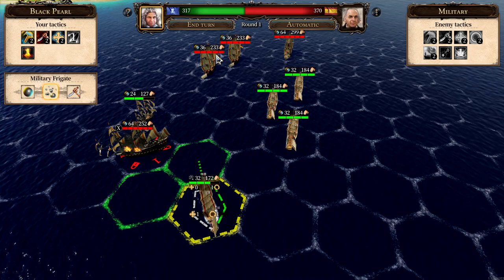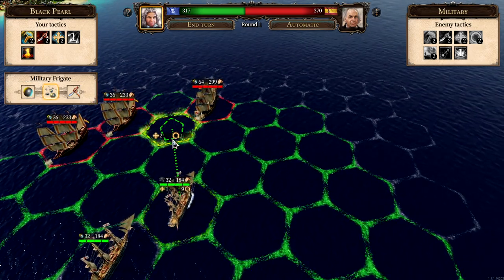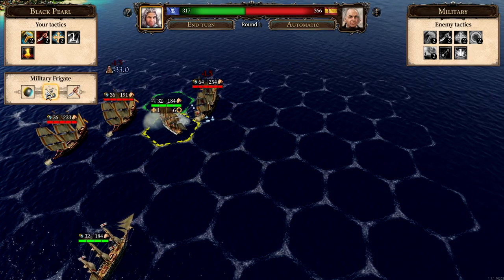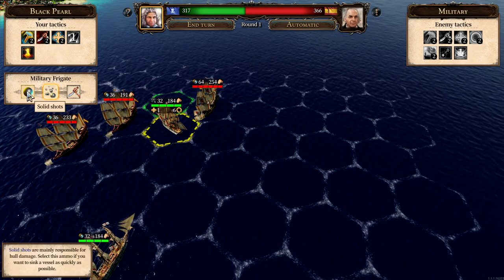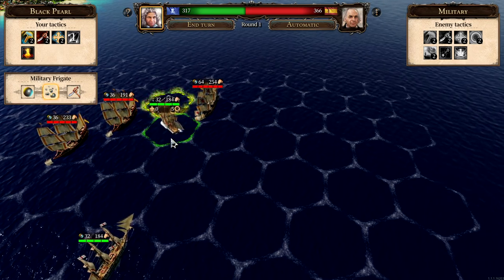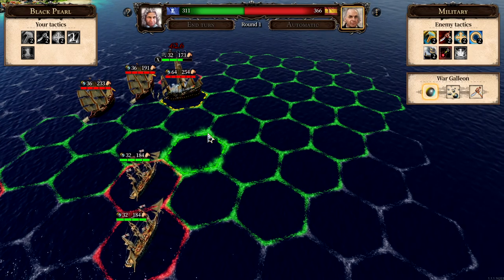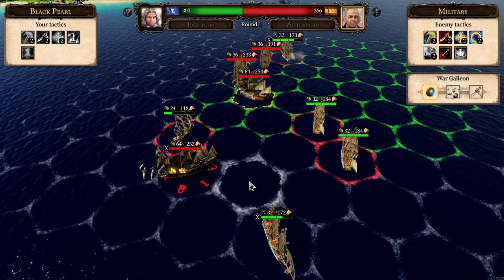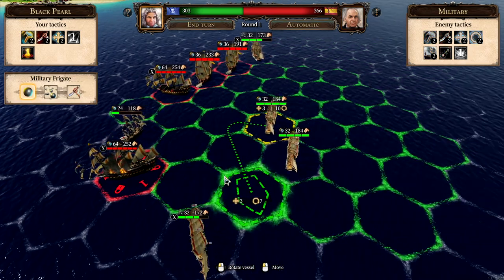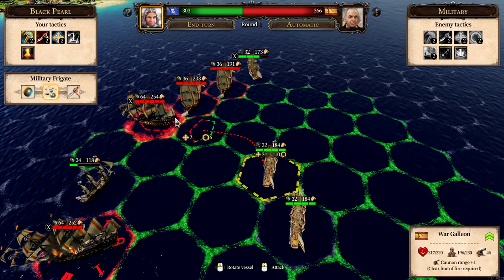We can fire at both — left side there and right side. I've changed to canister shots to weaken their crew strength. Solid shots go for the hull and will sink them. Let's move a little bit and see. He's moving. The big ones have a range of two. I'll just try and weaken all of them a little bit. Let's start with that one.